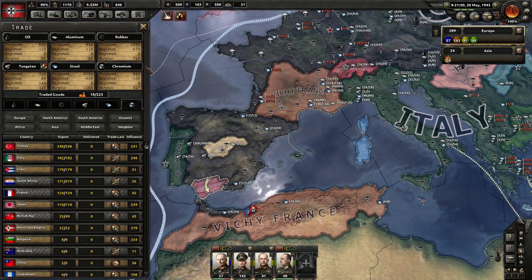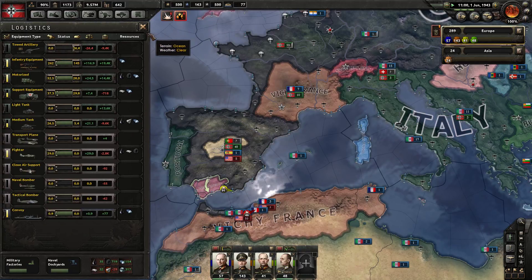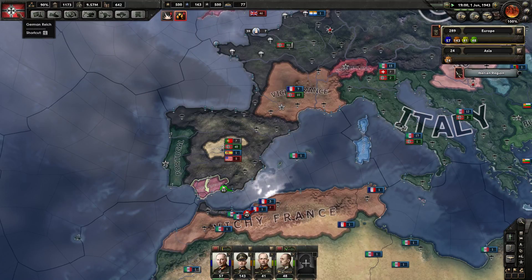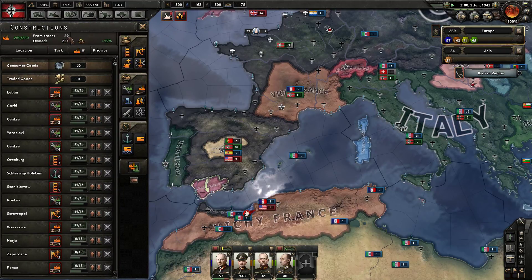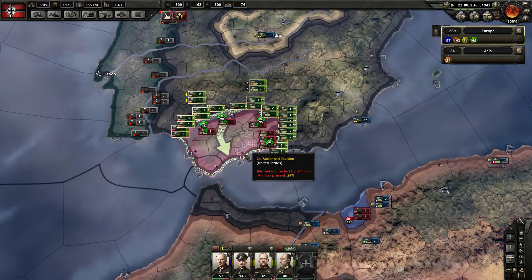Are we getting any civilian factories from trade? We're importing tungsten — let's get rid of that import. We get 58 to 59 civilian factories from trade. Not bad.